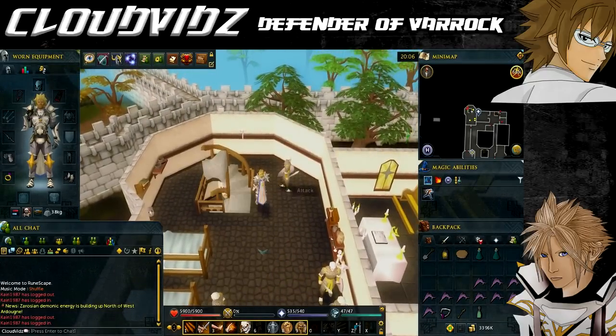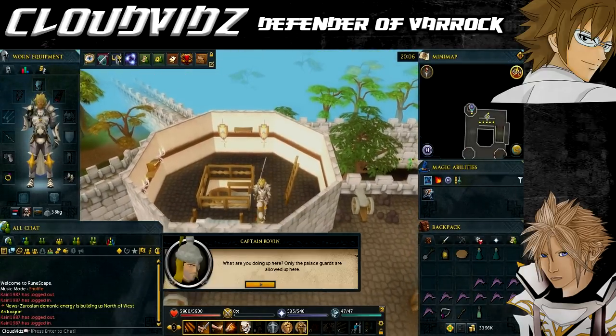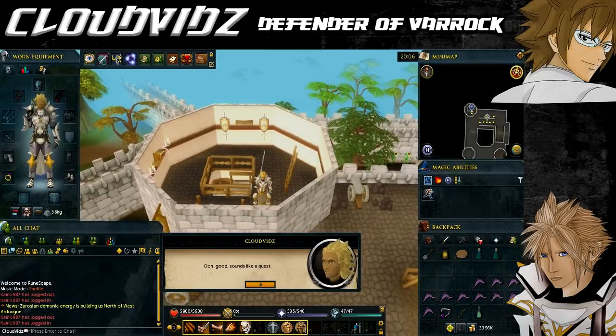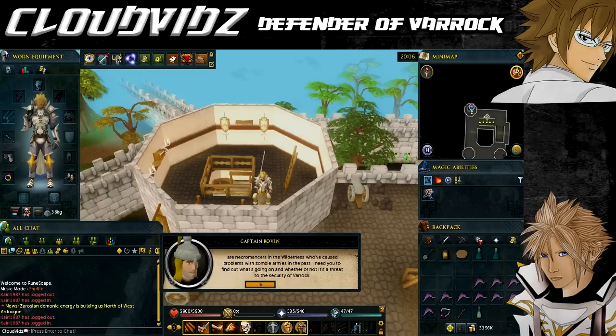Once you're here you should find Captain Rovin. Talk to him and he'll tell you that zombies have been seen organising in the wilderness. He calls for his scout Heartwind, who reports a shadowy figure and an army of zombies in the Graveyard of Shadows. Rovin will ask you and Heartwind to investigate further.